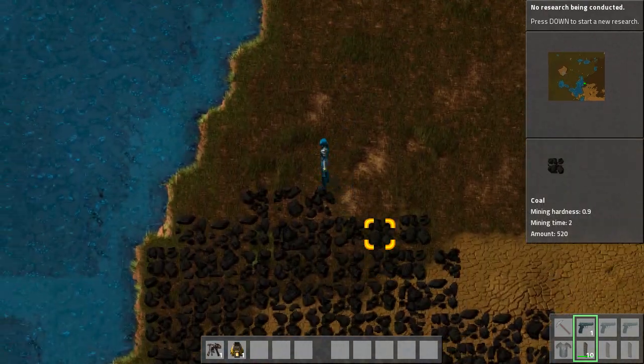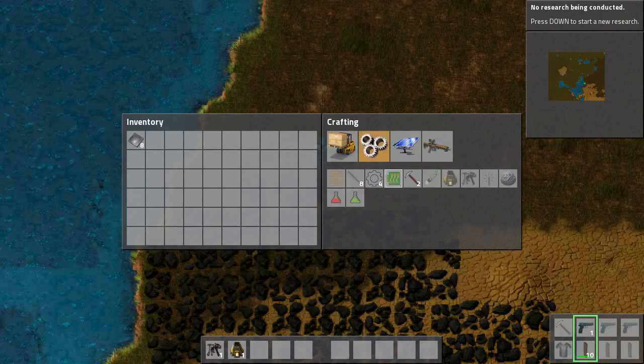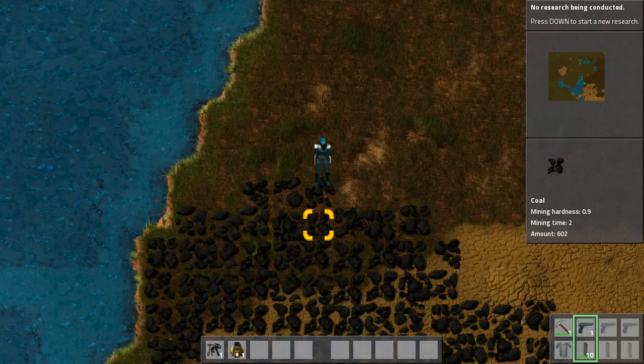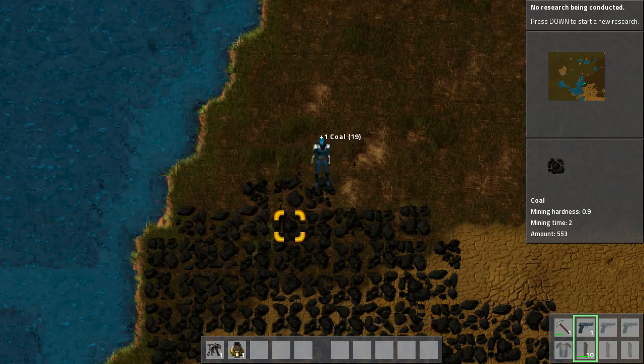I believe what I need to do is I need to make myself a pick, otherwise it will be very hard for me. So I believe under this one I can left-click and it will make me a pick. Because when you start the game, I believe it gives you five iron plates. Now I can, because I have a pick, start mining this a lot faster than if I didn't. So I'm going to mine this a fair bit, get a reasonable amount of coal, then I'm going to move across and do iron ore. I think that should be enough for now.